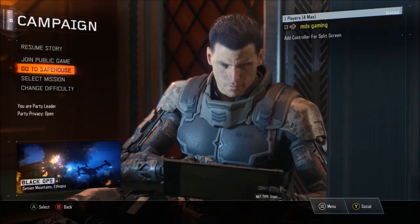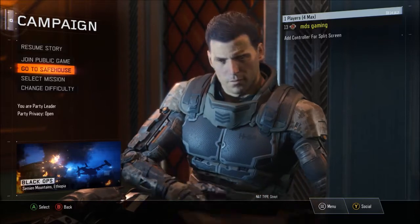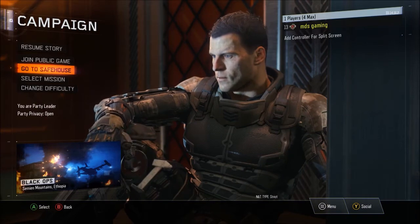Hello guys, DC Gaming here, and today I'm going to be showing you guys how to get Dead Ops Arcade 2. What you want to do is go into your campaign — you have to have completed at least three missions. Then you have to go to the safe house.